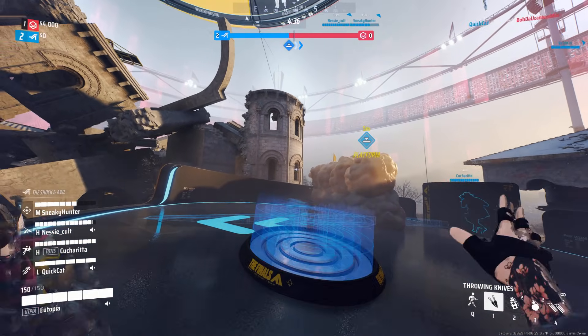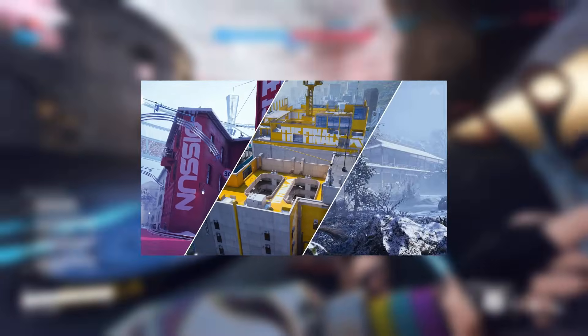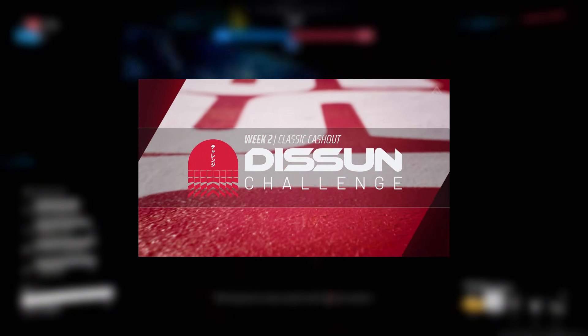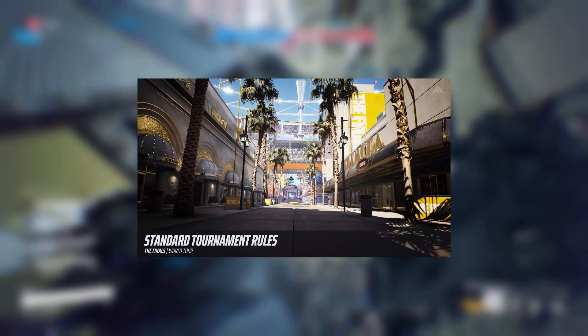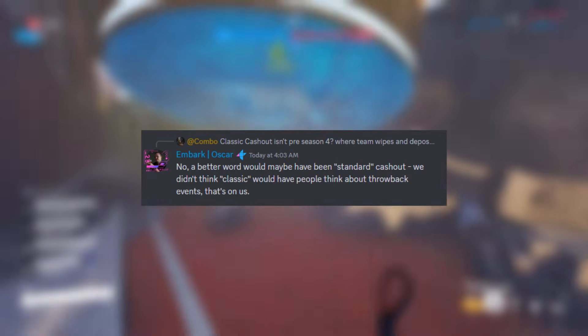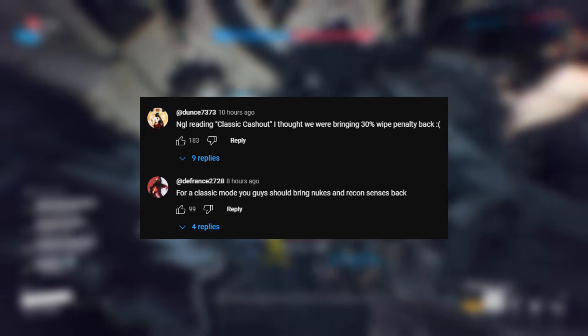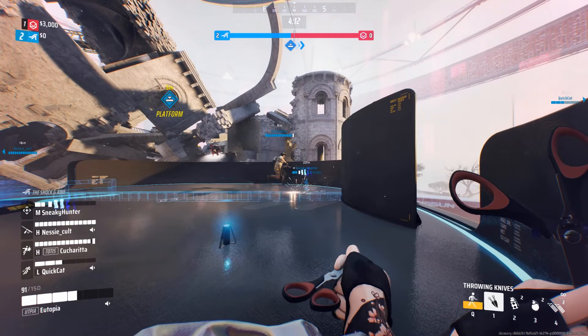We also got a brand new World Tour update, where we saw four arenas this week: Kyoto Winter, Seoul, Monaco Winter, and Las Vegas. They are calling this one the Classic Cashout. However, as Oscar points out, they probably should have just called it Standard Cashout and not Classic, as a lot of people thought they were going to bring back different things like LTMs and different play styles. So we didn't really get anything classic with this World Tour update — it's just the normal World Tour.